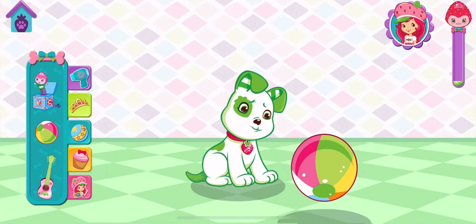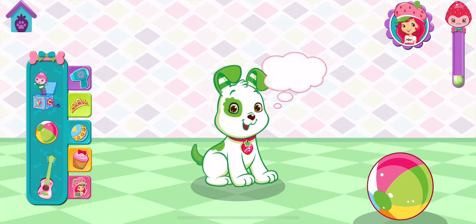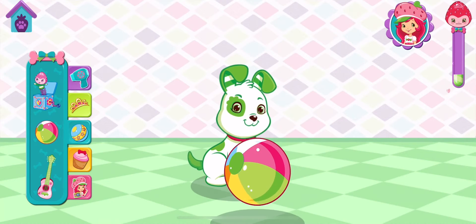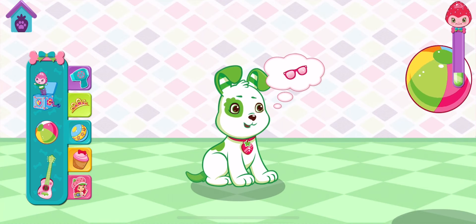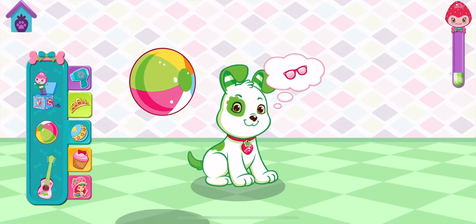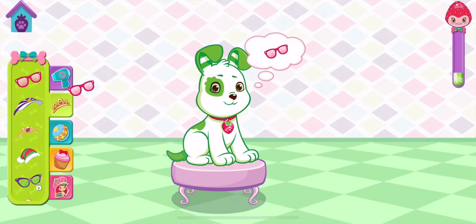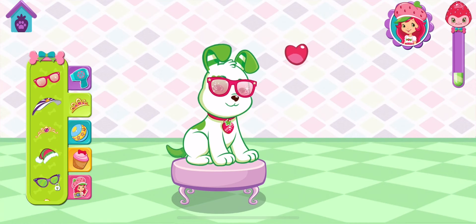Try and catch the ball! You see that bubble above Pupcake's head? That's a wish bubble! If you do what a puppy really wants, they'll be extra happy! You did it — that's exactly what he wanted!